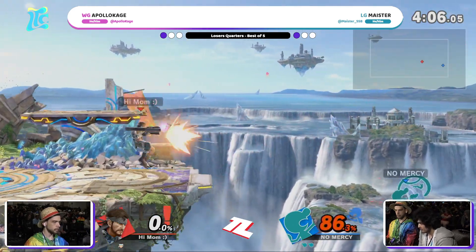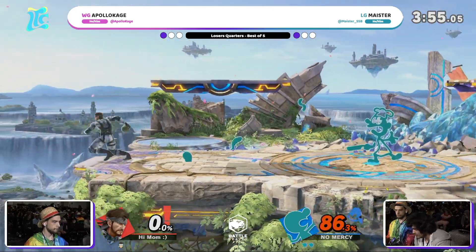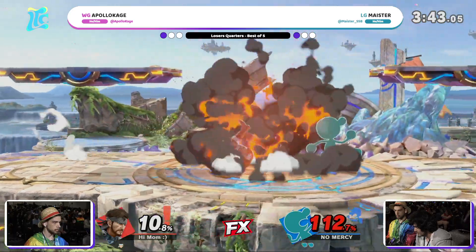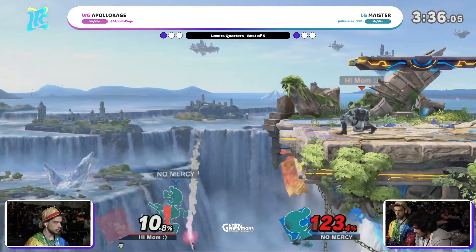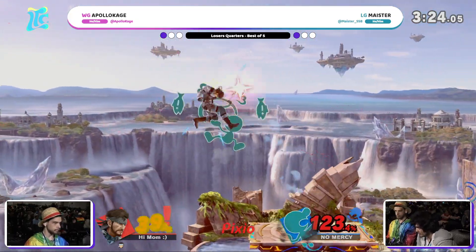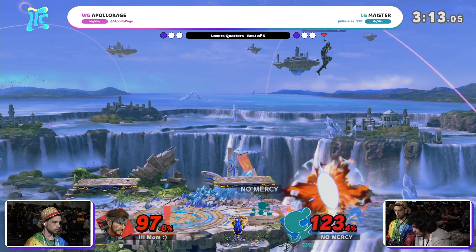Grenade just blowing up, sending Meister out of range. 80% is still not particularly safe as a paper-thin character. AK really has to find this hit. He'll take the hit because he has Game & Watch off stage — that's the most important part. That's a really smart bucket by Meister too — that could change the entire game, but once again whiffing on it. Tries to chase the roll out, but a little bit too late. Meister rolls away. He's actually got the bucket now. Better look out. Apollokage has dodged every oil panic.